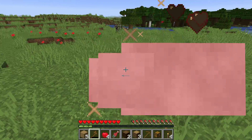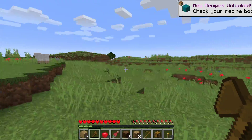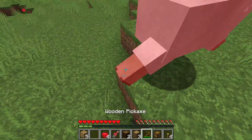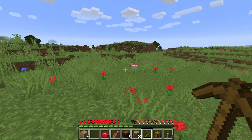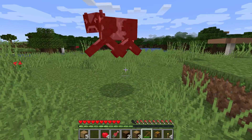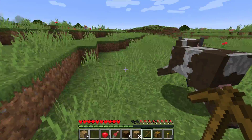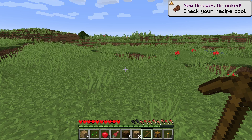Technically I do have cheats on, but I'm not really going to be getting anything out of the creative menu. The only thing I might do is set a respawn point, maybe change the weather. I'm not going to change the time, or just use it to teleport somewhere. I might just use locate, but I'm not going to go into other stuff. And I have difficulty set on normal. Dang, this cow is taking forever to kill and I'm wasting my pickaxe.